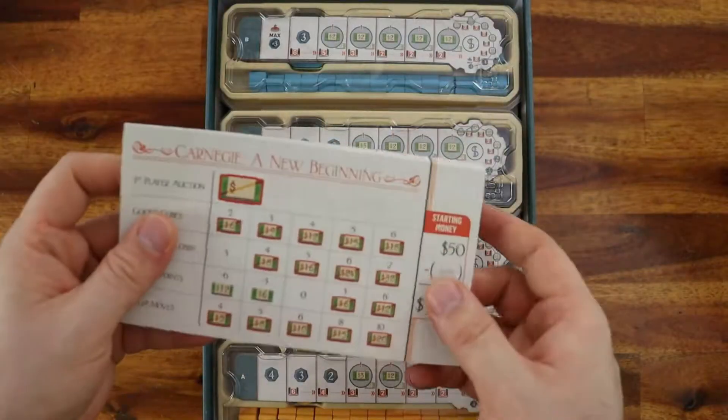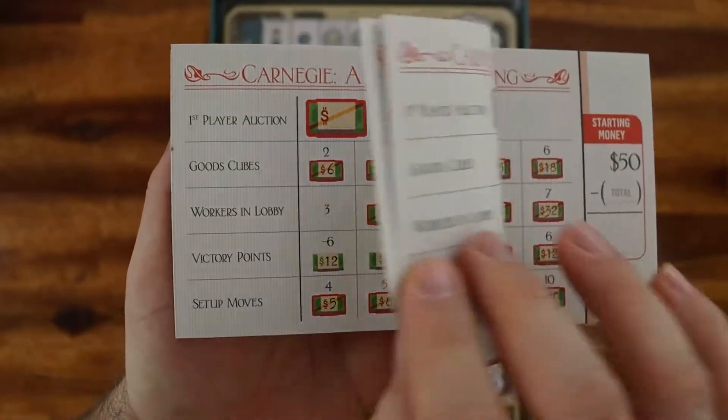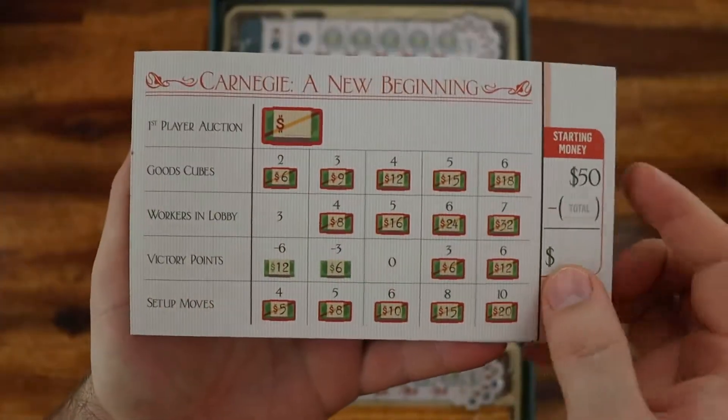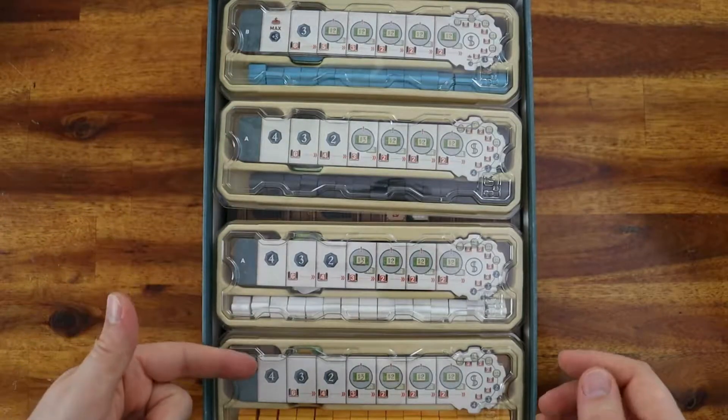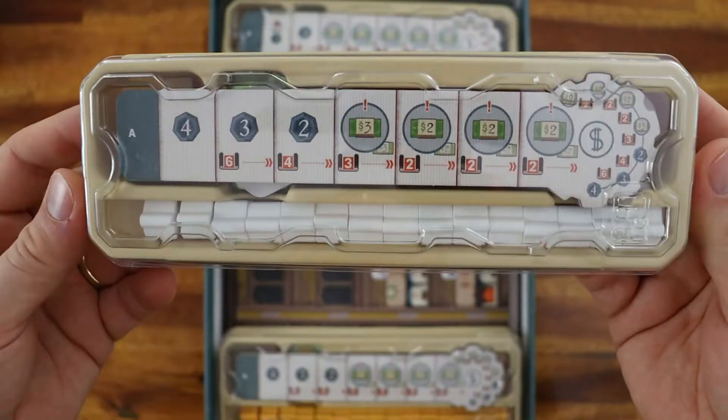After that we have our first look at the notepad for the New Beginning expansion. Here you have the four player component inserts, and they already come with all the components assembled inside.